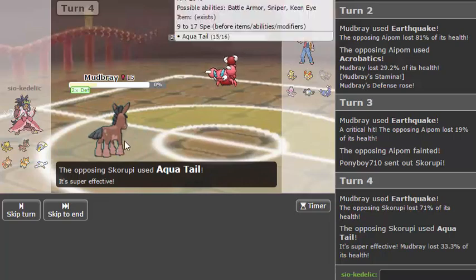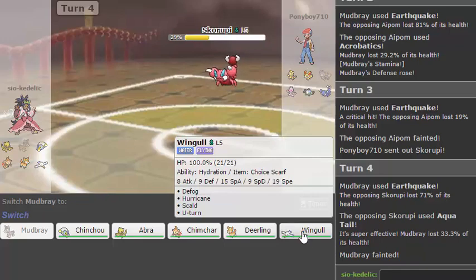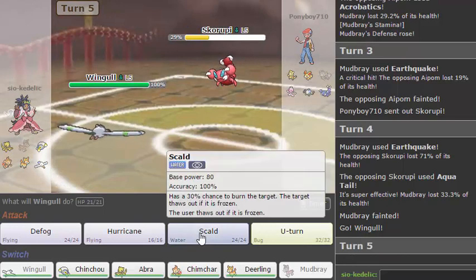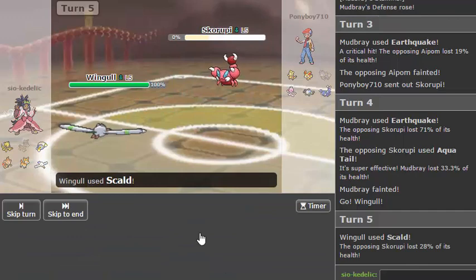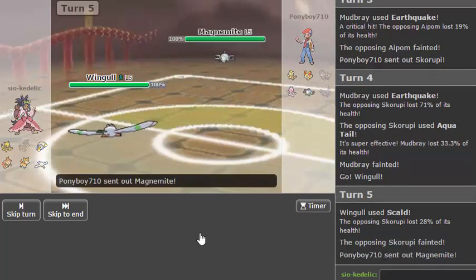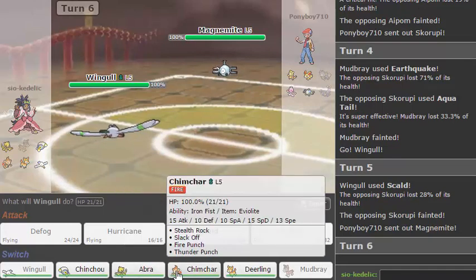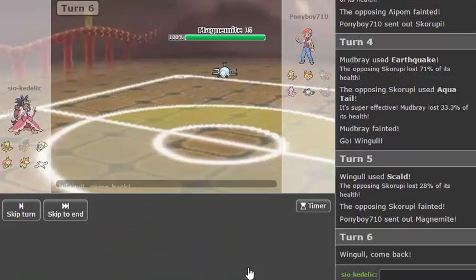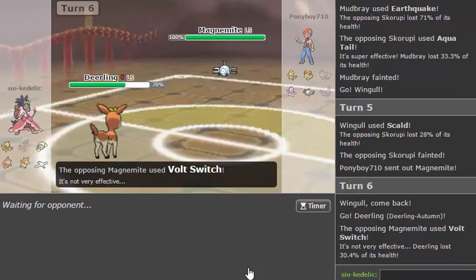Oh okay — you had Aqua Tail, so you're not scarfed, which means I can just go Wingull. Scald should probably kill — I would imagine Scald kills, okay. And it's at this time that I wish I had a Volt Switch switch-in but I don't, so I'm instead going to play around it with Deerling because I know this thing's going to be that annoying Sturdy Berry Juice set. He's probably going to switch into Fennekin right here.